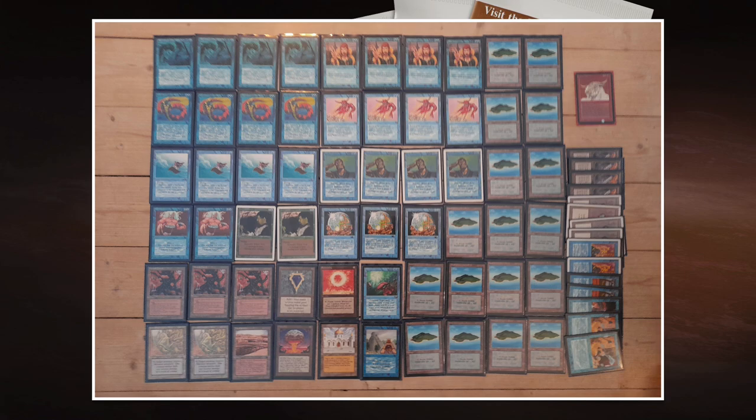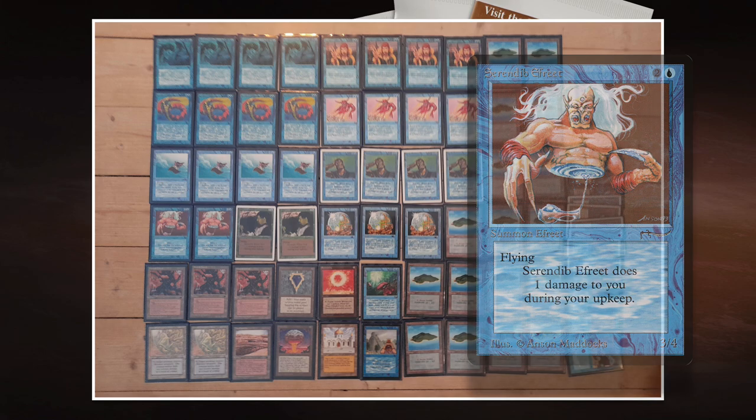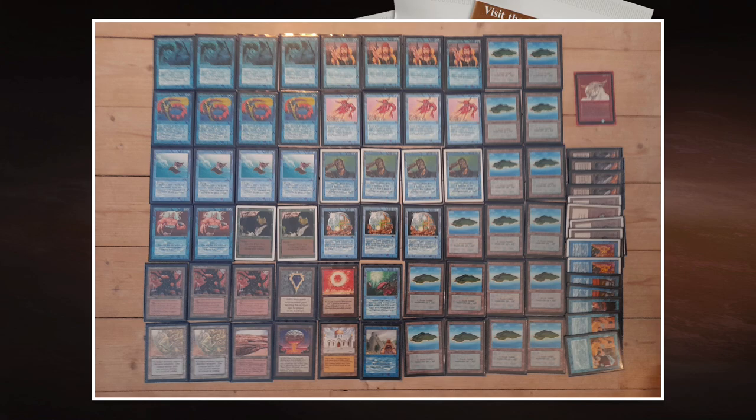Turn two we can see a Lord of Atlantis. He also plays with Mishra's Factories. Serendib Efreet is a super aggro card — it's a 3/4 flyer for three. This is actually also a nice deck if you're looking to build something budget because a lot of these cards are available as reprints. The power cards here are Ancestral Recall, Library of Alexandria, Chaos Orb, Mana Drain, and Mox Sapphire. Those cards are very expensive, but you can build a budget version without them and it's still a good deck.